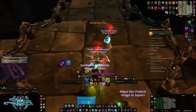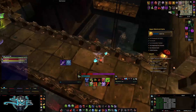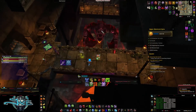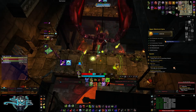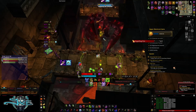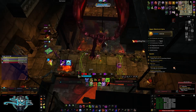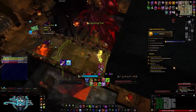This boss is pretty simple. If you have a warlock, set up a warlock gateway from the left to the right room to make it easier on your ranged, as his breath does a lot of damage and will probably kill you. This boss has the exact same mechanics as heroic — it just does a lot more damage. The Engulfing Fire does more damage, the fire patches on the ground do more damage, and he has more health in general.